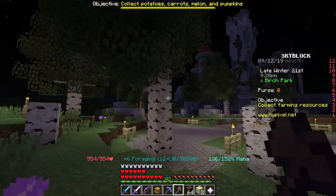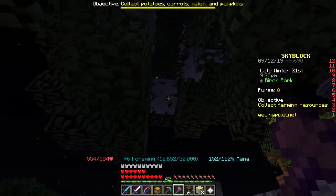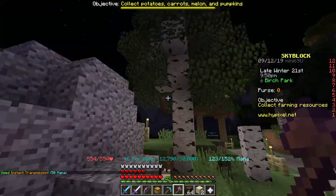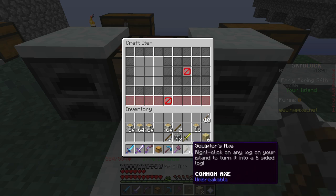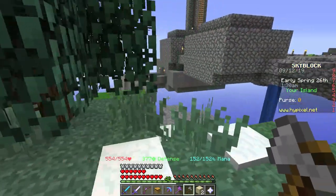If you haven't checked out my video on how to get the OP Jungle Axe, you should go and check that out — there'll be a card on screen you can click to watch it. Now I just need to place the sticks like that, and there you go — we have the Sculptus Axe, a common axe which is unbreakable. Right-click on any log in your island to turn it into a six-sided log.